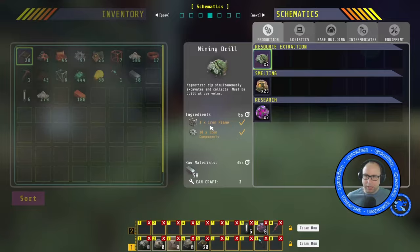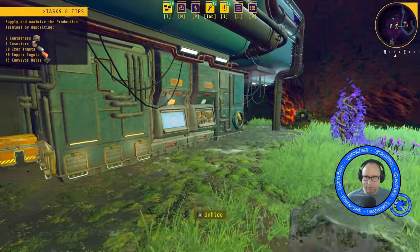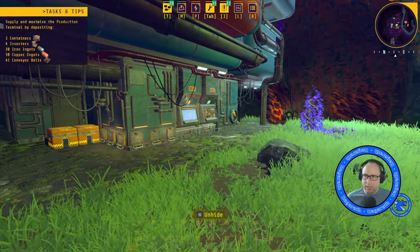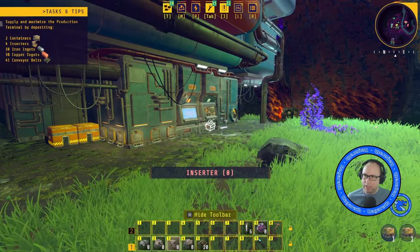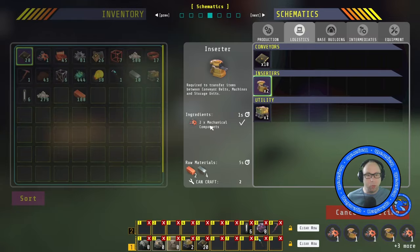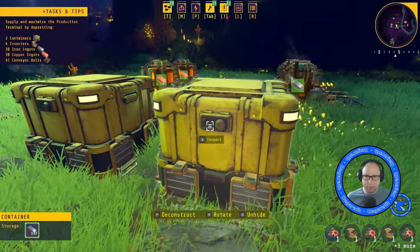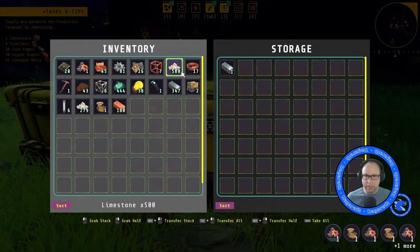We are going to need to get the Mole, which means we need to put some stuff in here. Hopefully we'll get the Mole next. So let's build two containers first of all — we need two containers, four inserters. Oh, we need a lot of conveyor belts, but we've got all our goodness going into here.